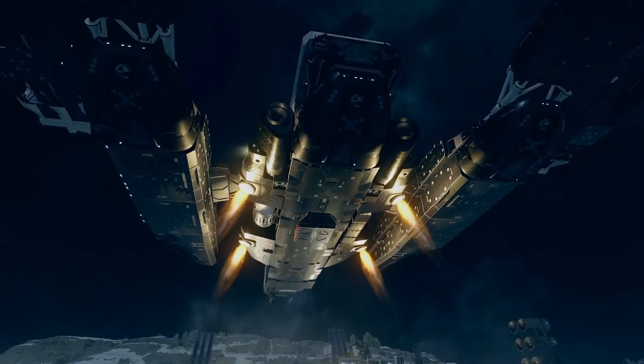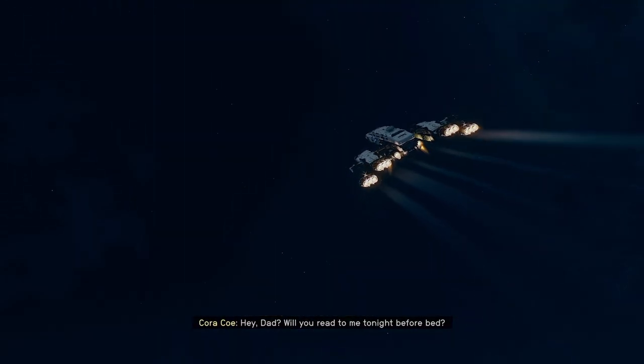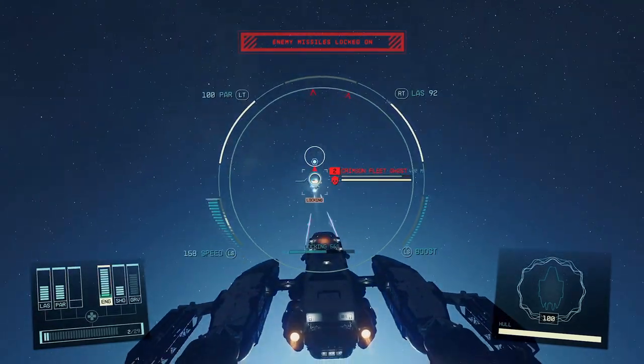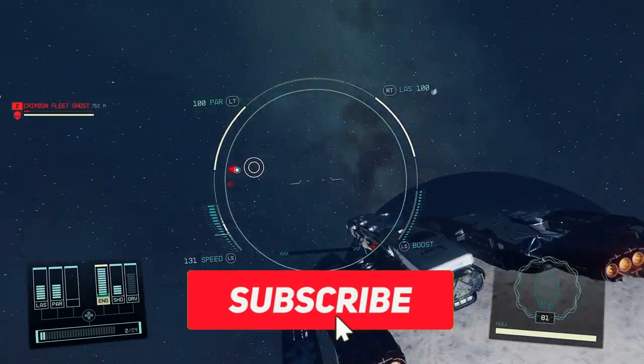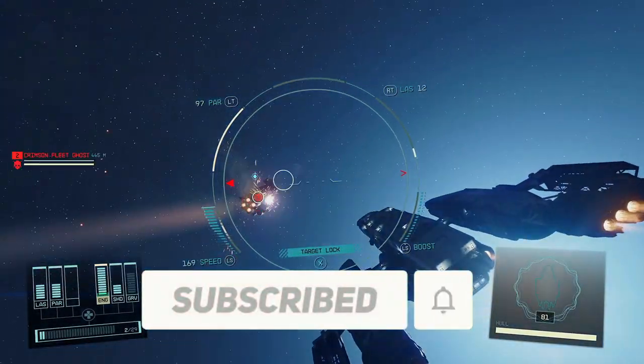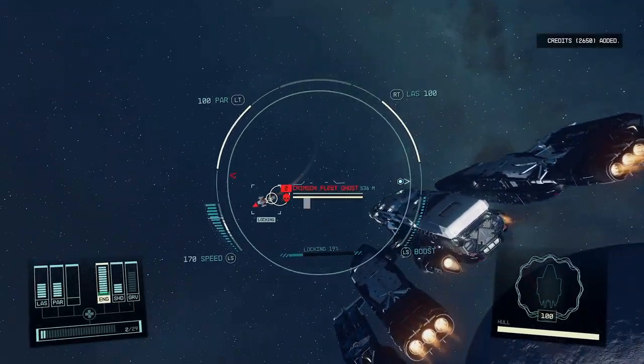I built a fully functional Normandy in Starfield — not like that TikTok where all it could do was fly. This is actually fully functional: it flies, it has shields, weapons, cabins, a crew, and it's fast, just like in Mass Effect. So you can actually use this as a normal ship in your playthrough.